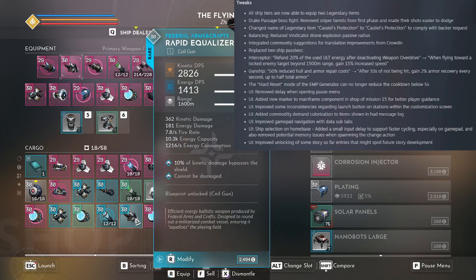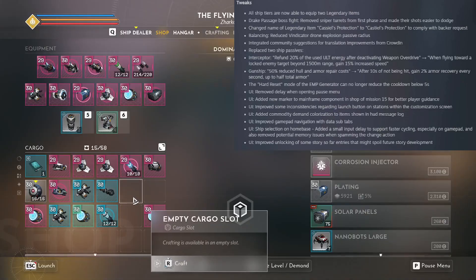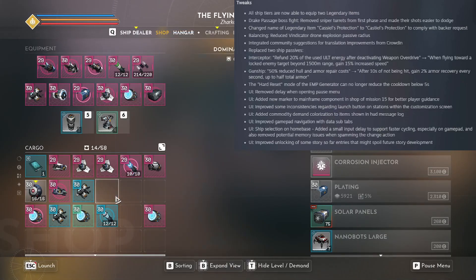The hard reset mode or EMP generator can no longer reduce a cooldown below 5 seconds. That was a little bit exploitative.